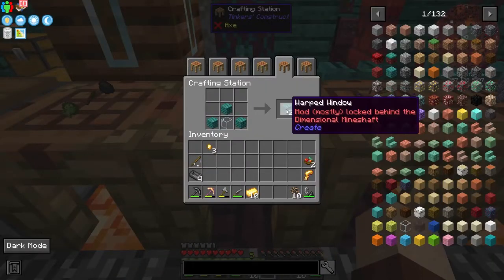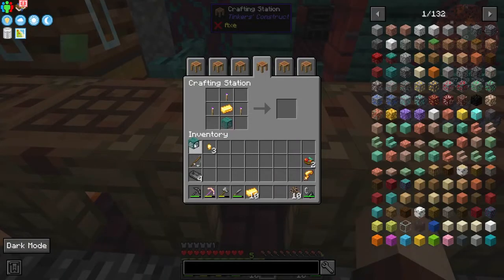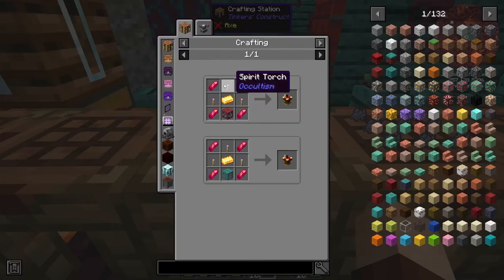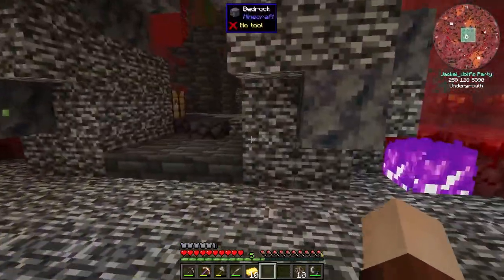The second item we need is a window. You could use the crimson version but I'm using the warped version since that's the wood I had handy. Three planks in a crafting table with a piece of glass gets you a window. Then we place that in our crafting table, leaving us four spots to fill up with rose quartz shards.